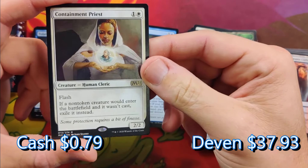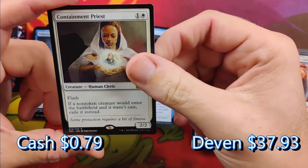Containment Priest is actually a pretty good one. It's not going to hold the same value as Terror of the Peaks. Possession is a good card — it does hold some value. We didn't get any of the lands.